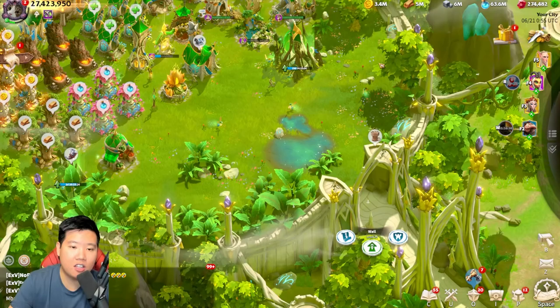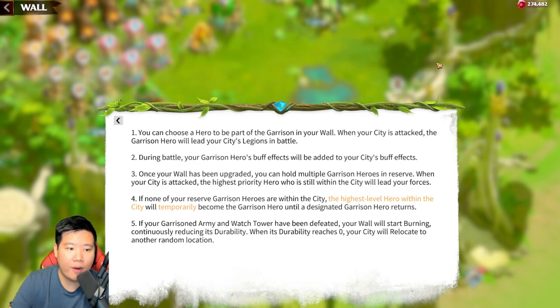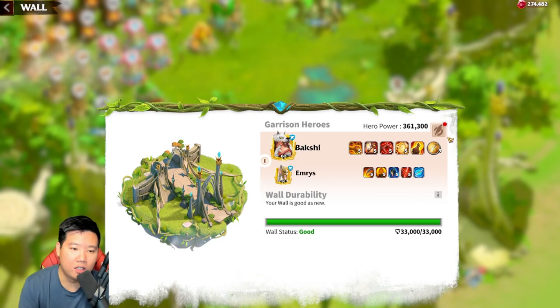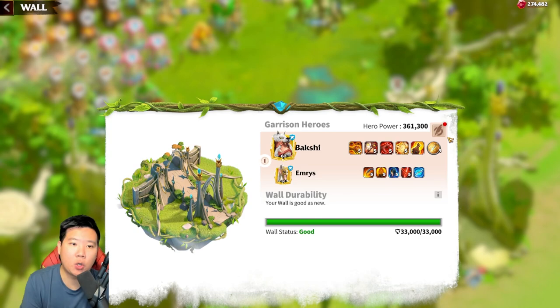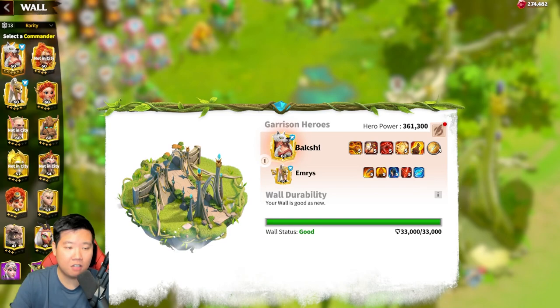Now let's talk about buildings. There are two important ones to pay attention to. First is the wall — the wall provides durability. Once your durability is gone, you will get randomly teleported. The wall's main purpose is that you can garrison heroes within it. My best recommendation is to use the best hero you have. As of June 20th, 2023, there is no defined garrison hero in Call of Dragons.